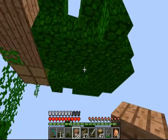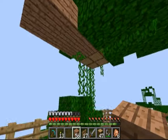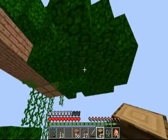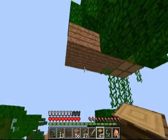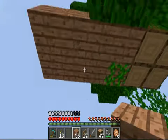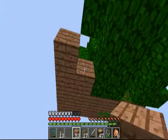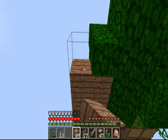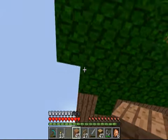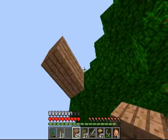In my old treehouse I made the entire top look of leaves, and then I had a borderline of jungle wood which looked pretty awesome. But I don't have any leaves right now, so I'm just going to put in jungle wood. I could eventually put in patterns in the floor and stuff. I think I could leave some of the leaves in there too so it looks kind of natural.